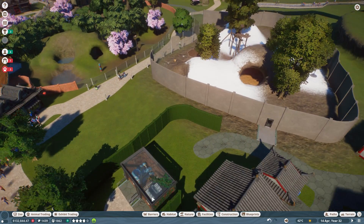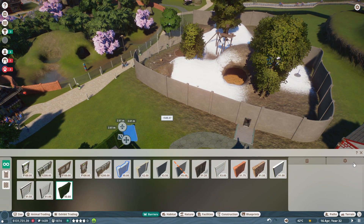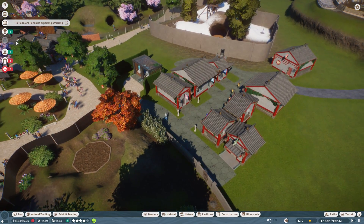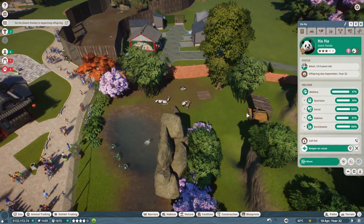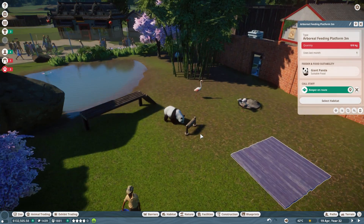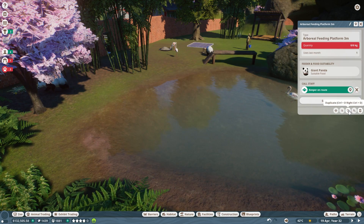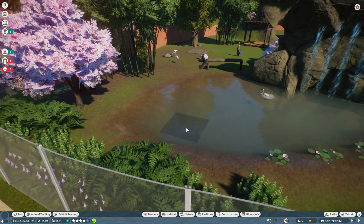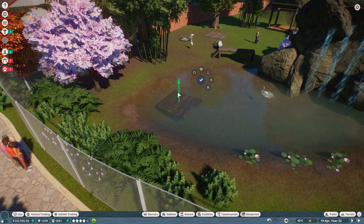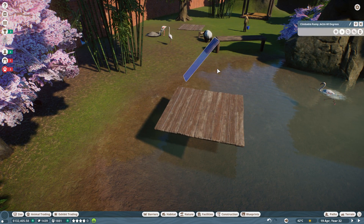That looks a lot nicer. We can start removing some of these barrier pieces and let's figure out what we're going to do about baby panda. At-At — apparently we can't feed our baby pandas, which is unacceptable. So we're going to do a few things to try to fix that. We're going to go ahead and make another arboreal feeder. I want to be able to physically see the food — I want the food to be right in front of my nose so I know my pandas are going to be fed.